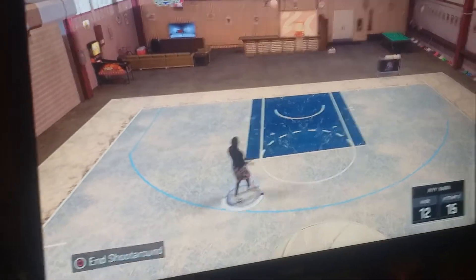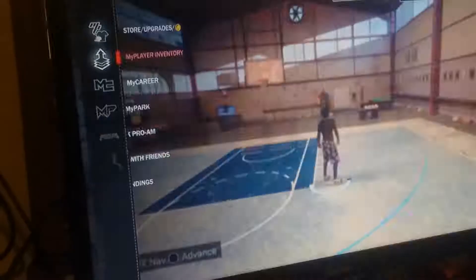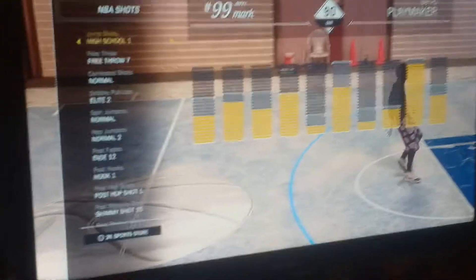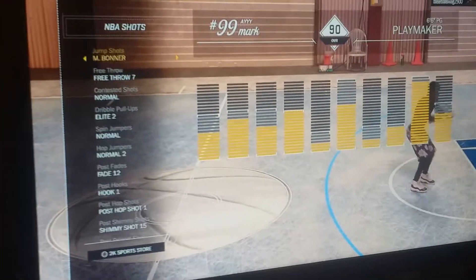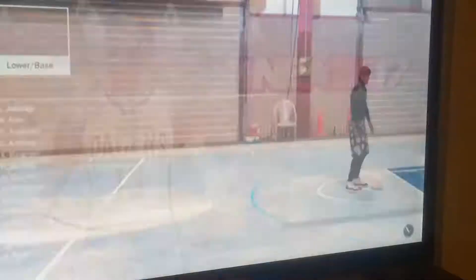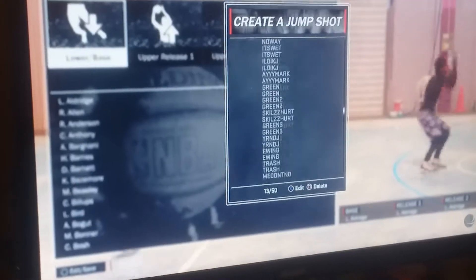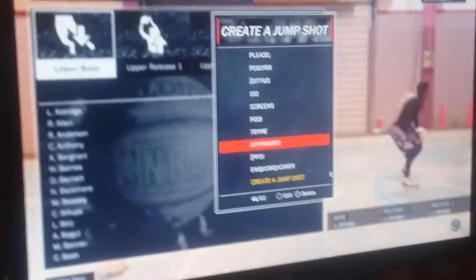So the jump shot I'm using now — if you haven't played 2K in a while — I am using High School One right now. If you want more constant greens, you want to change it to Vince Carter. Or if you're looking for a really good custom, next video I'll show you how to use the jump shot creator, but this video I'll be showing you guys a really good custom that I use that gets me a lot more greens. I call it a Mark — shout out to Mark.